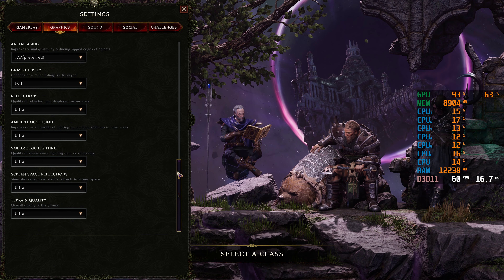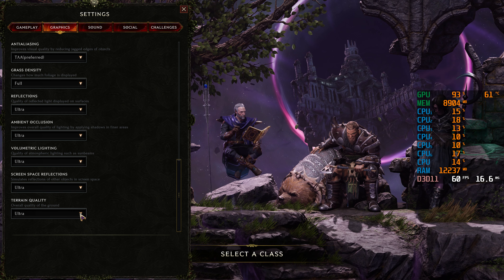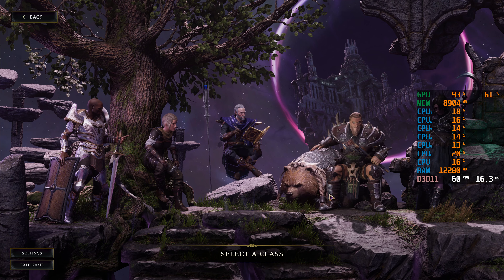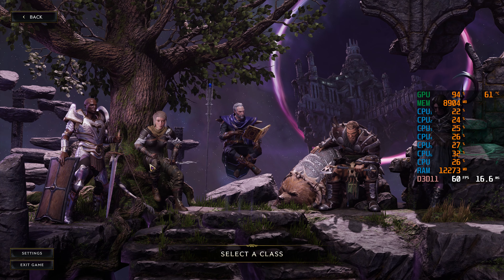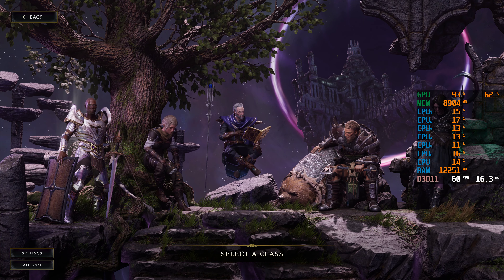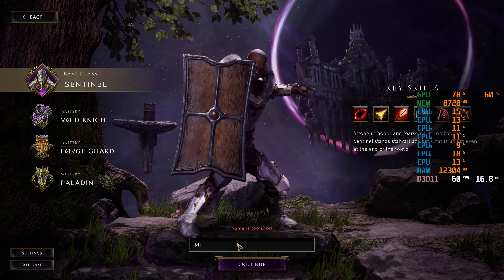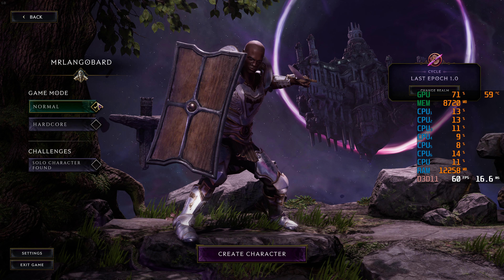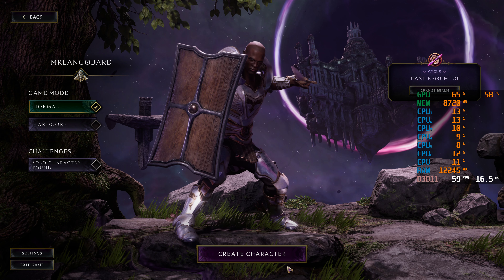Grass density full, reflections, ambient occlusion, volumetric lighting, screen space reflections — everything is on ultra here. I think we're good to go. Now we need to select a class. Since I'm not expecting to play this game for a long time, I'm just going to take something that dishes a lot of damage. Let's go with this guy, and the game mode will be normal.